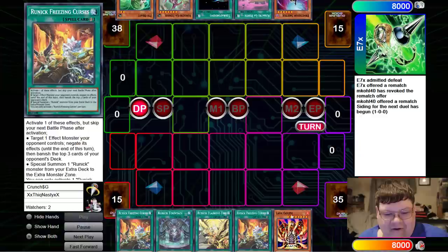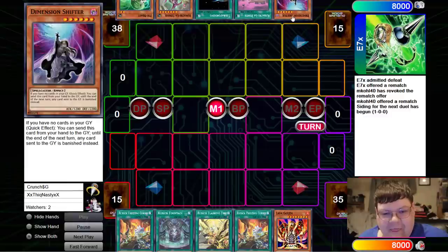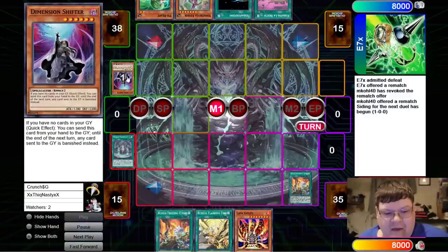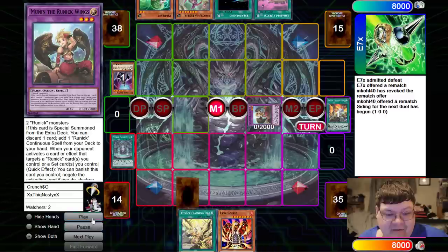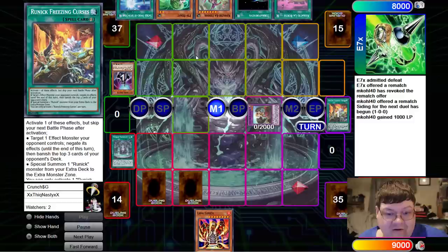I get forced to go first. I boarded in golems and things like that to go first and second. My opponent opened D-Shifter again but he actually holds it here. So we attempt to special summon and then we get shifted on the activation of our Freezing Curses. Somewhere deep in the world, I screech — which is big sad. So we just summon Moonen because there's not much else I can do. We set the Flashing Fire and the Freezing Curses.